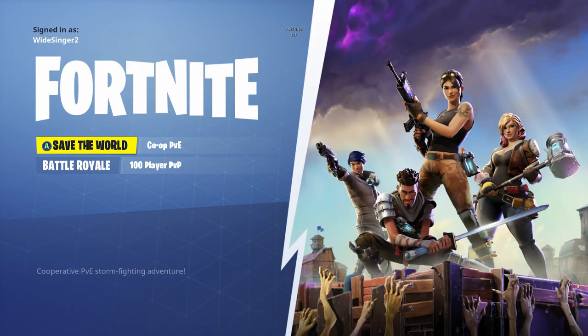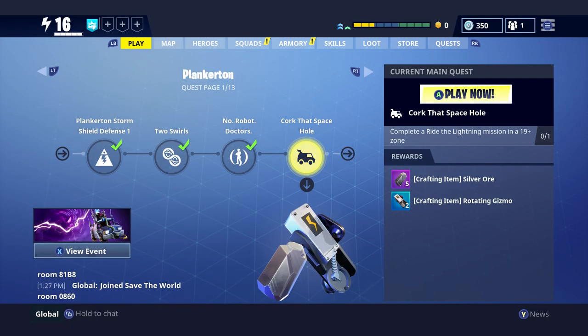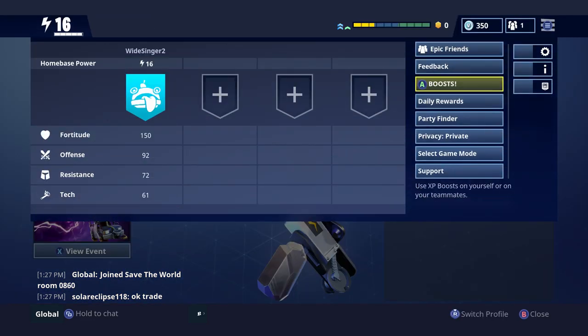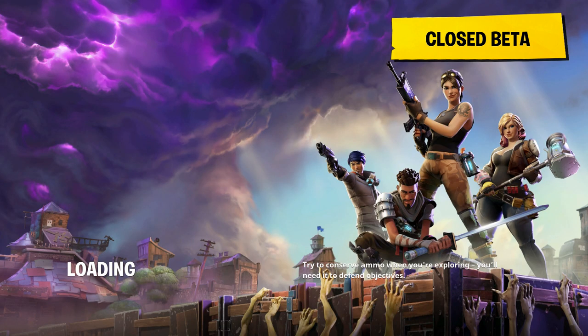My V-Bucks are going to be coming from Save the World — I'll show you that right now. On Save the World I do have 800 V-Bucks coming to me very soon. Make sure, if you haven't already, I'd go and purchase Save the World before you start buying any more skins, because the daily rewards on it are insane. Day 105 gives 150 V-Bucks, and then day 112 gives 800 V-Bucks. So by the time it hits day 112 we'll be almost at Season 4, and I'll easily have enough V-Bucks to buy the standard version. So that's going to be awesome and it won't be long before Season 4 news starts coming out.